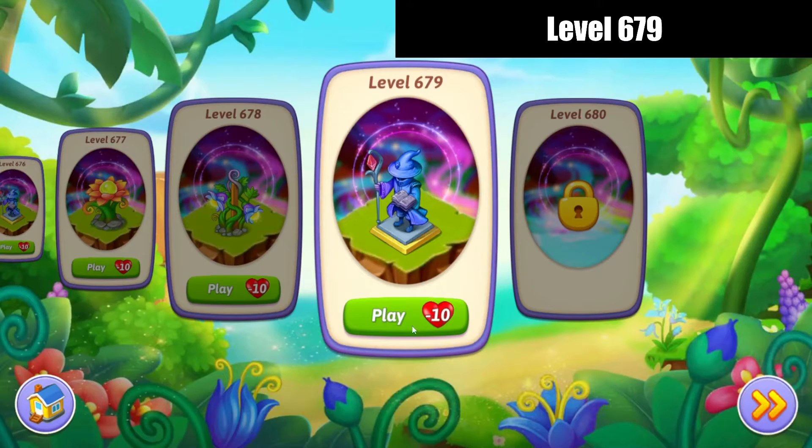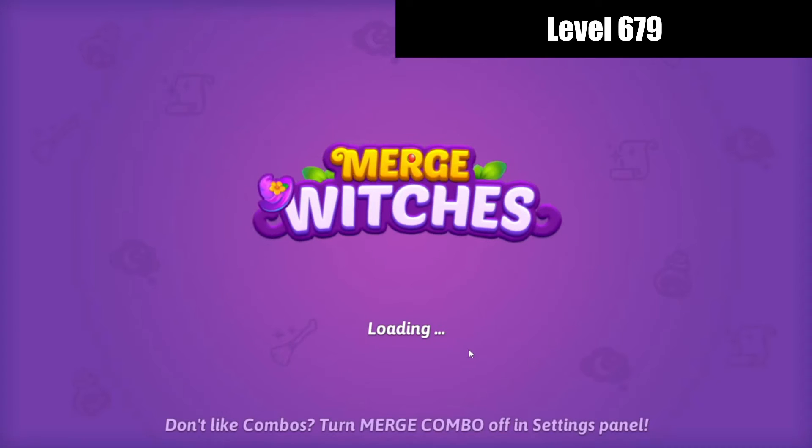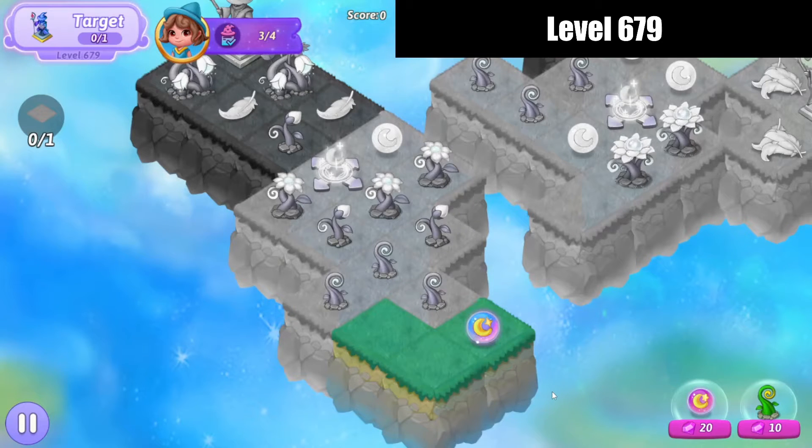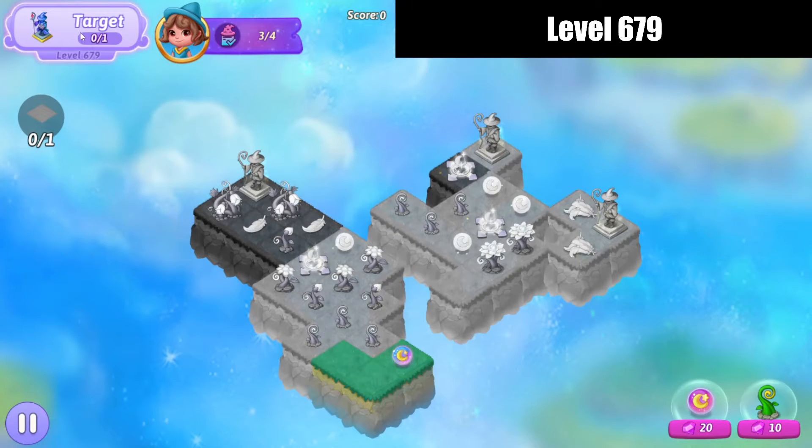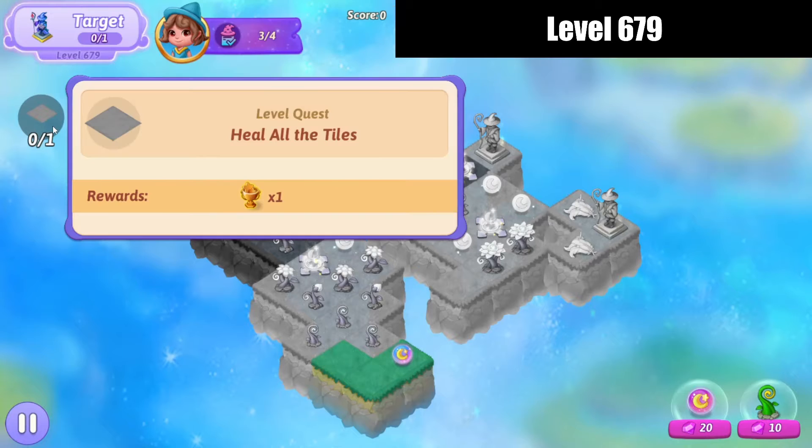Hello, Zucura here playing Merge Witches level 679 - let's check it out. The target is to restore a Merlin statue trophy by healing all of the tiles.